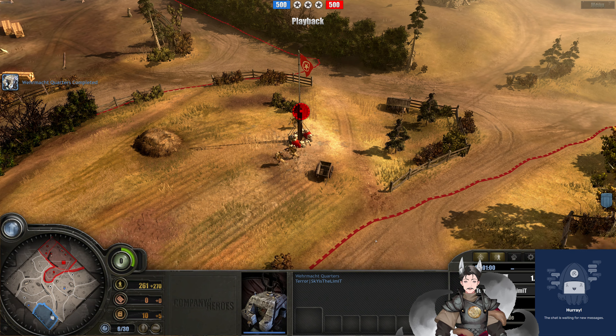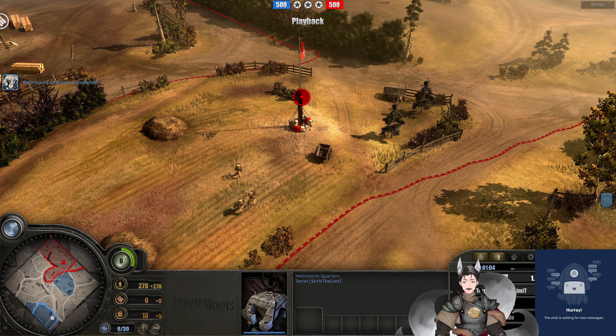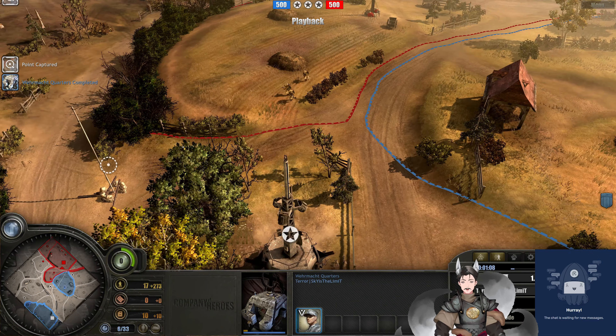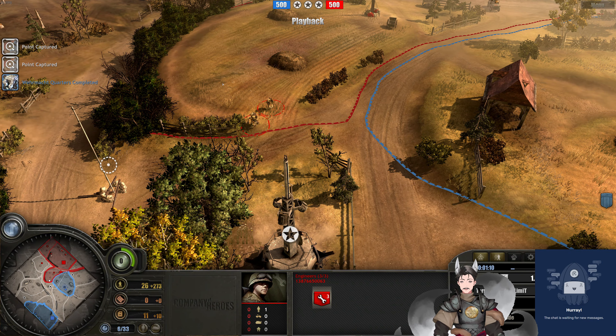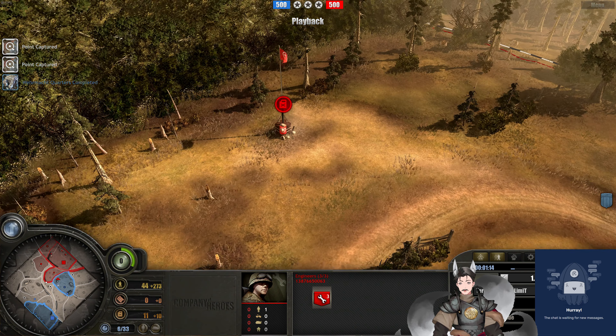Wehrmacht quarters now deployed on the field. We do not see anything built on the build queue. My voice is working about as well as this map is with my computer. Engineer is capturing the sectors there, and does get the cutoff point, going up to this munitions and fuel point.